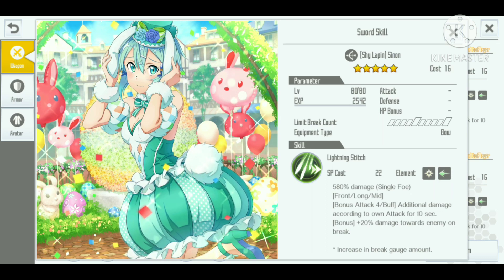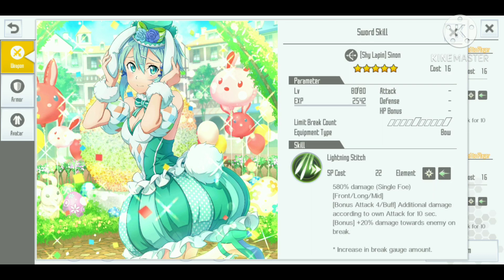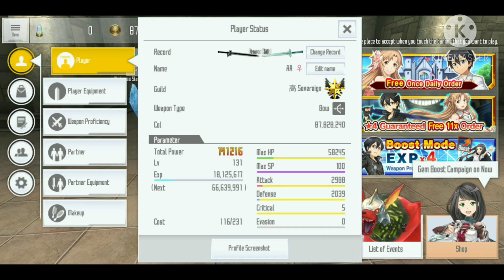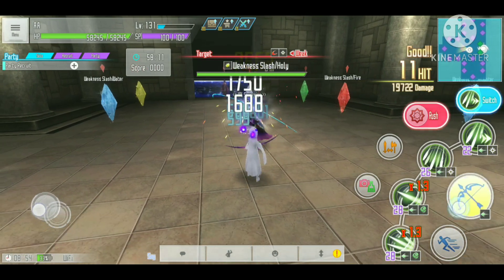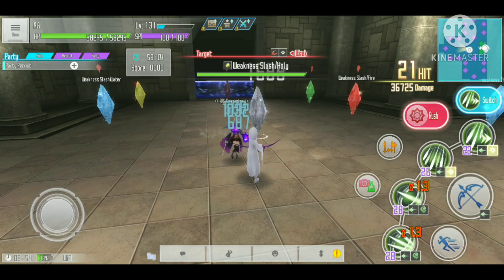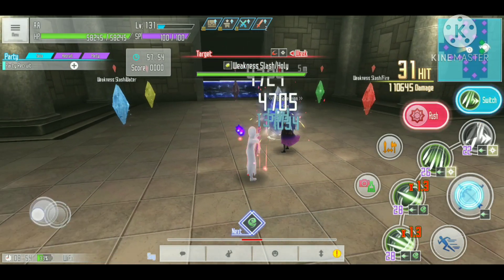As bonus content, we'll also look at the Shy Lapin Xenon skill, which has a similar effect — it gives additional damage according to attack for 10 seconds. For this test we use 2988 attack, and normal attack is doing around 1600 to 1700 damage. When we use the Xenon skill, the additional damage effect activates and the attack is now doing 4600 to 4700 damage to an enemy that is not weak to thrust.